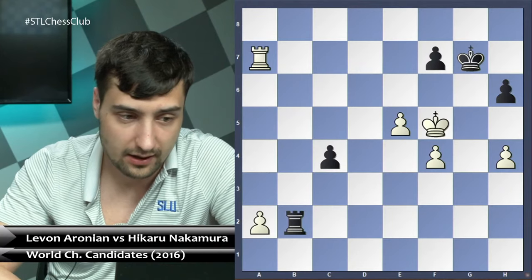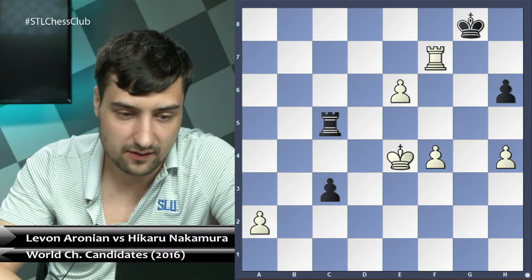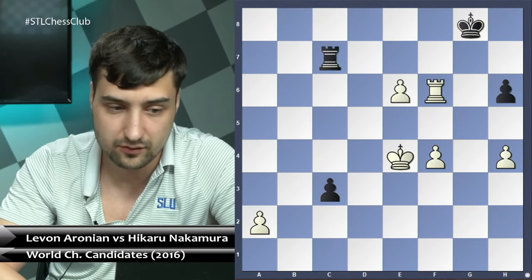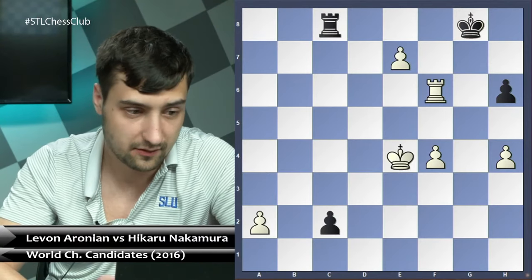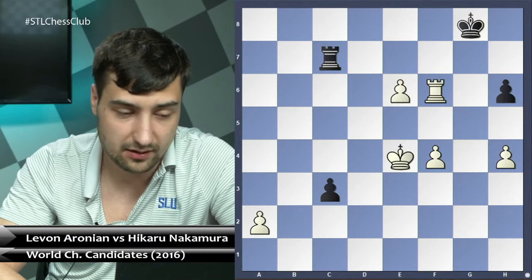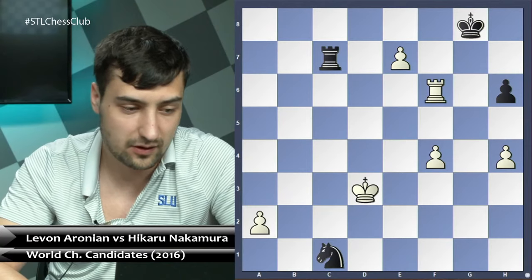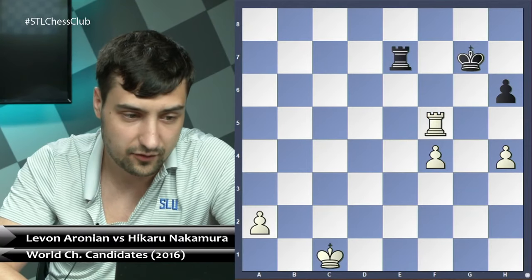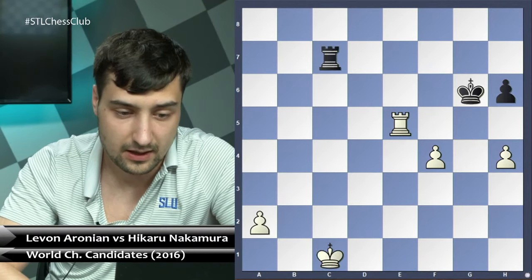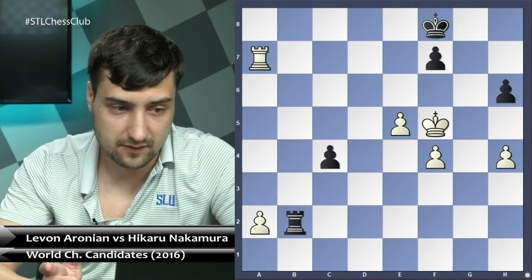Even though there are definitely good chances for black to save it, rook a7 creates a lot of practical problems that black would have to resolve. As discussed, it's not easy to figure out what to do with black. Rook c7 is not an easy move to play either — very easy to blunder. So rook c7 would have to be played, and then even king d3 and e7, c1 knight — actually c1 knight makes lots of difference in this endgame and it's likely drawn. Not an easy task.